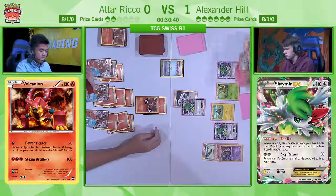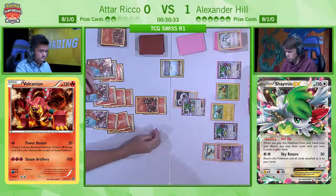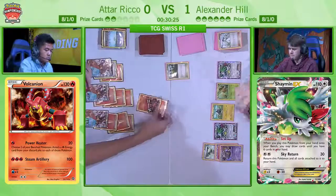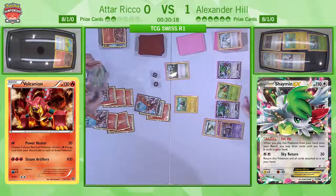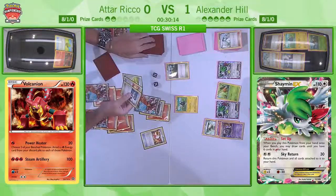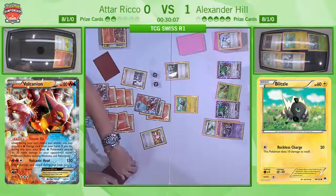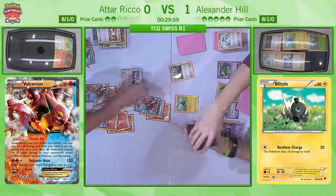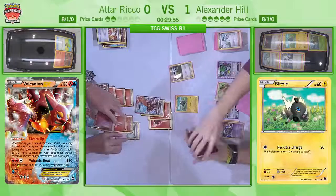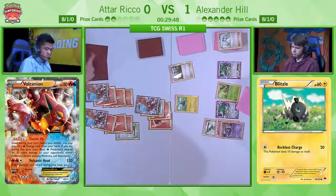Atar just needs two knockouts and he has two Pokémon that will always get the one-hit knockout. The Sky Return is less valuable because he can't use his Shaman ability with Garbodor in play. Atar retreats and uses Volcanic Heat — the same Volcanion can't attack again, but then he has two Volcanions ready to attack next turn anyway. It's really not looking good for Alexander. And it won't be too long before we go into a game three. Atar plays Sycamore, draws his seven, and we'll see what he gets off of this.